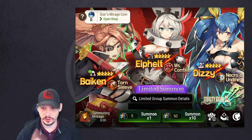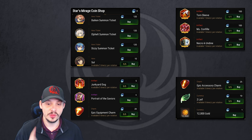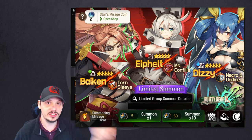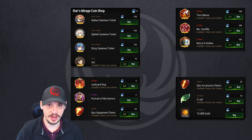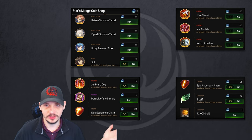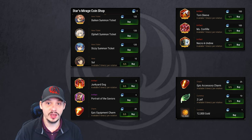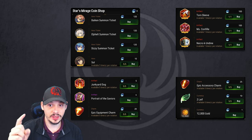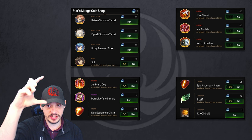Here is the shop. This banner has no pity — none. You can pull indefinitely and there will be no guaranteed summon off the banner. Your pity is the coins you earn along the way. One pull equals one coin; units are 120 coins each and can be bought indefinitely. Soul, Junkyard Dog, and Portrait of Savior are based on the Guilty Gear banner so we can't use those as reference, but artifacts will work similarly.